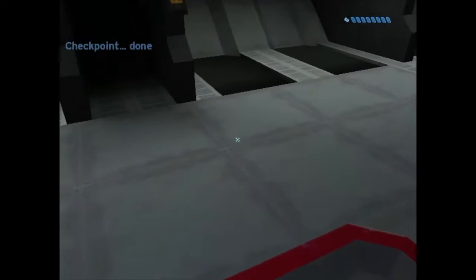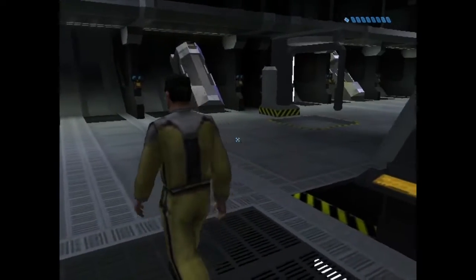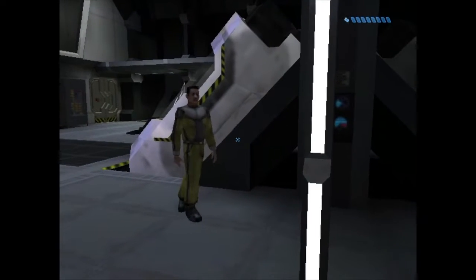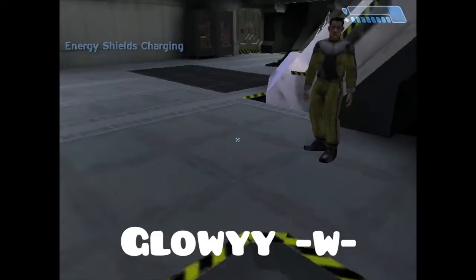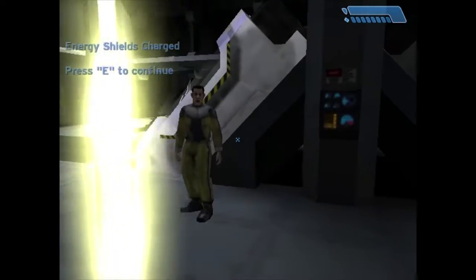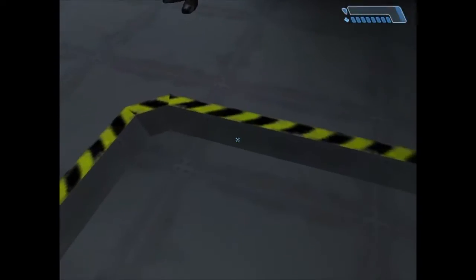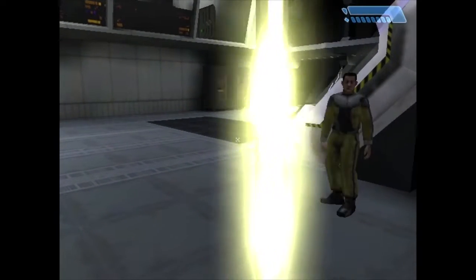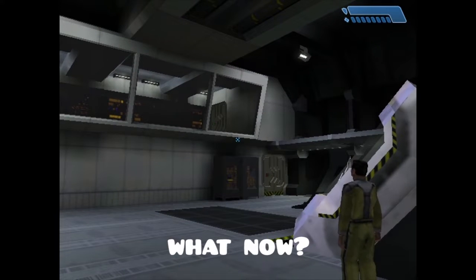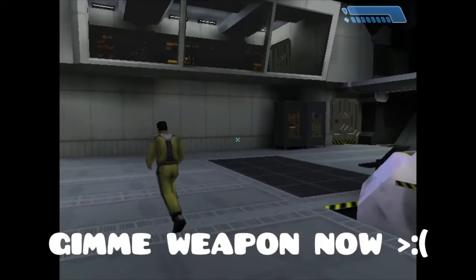I'm ready for the energy shield test now. Please follow me to the energy shield test station. Fire teams, report to defensive positions Alpha through Sierra. Sensors show inbound Covenant boarding craft. Stand by to repel boarders. Stand on the yellow square. This will just take a second. Bring his energy shields online, please. All right. Shields read as fully charged. Bring them down to test the automatic recharge. Recharging normally. We're showing green across the board. Bridge to Cryo 2. This is Captain Keyes. Send the Master Chief to the bridge immediately. Captain, we'll have to skip the weapons diagnostics. On the double, crewman. Aye aye, sir. The skipper seems jumpy. We'd better get moving. We'll find you weapons later. I'll leave the self-diagnostics running at least.